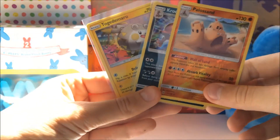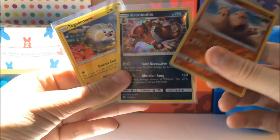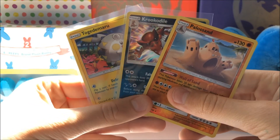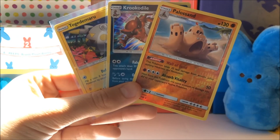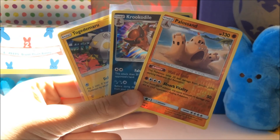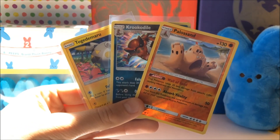So average pulls — we got the Togenomaru promo, Croconaw Holo, and the Pelipper Reverse Holo Rare. I hope you all enjoyed this video. If you did, leave a like down below, subscribe for more content, and comment what you thought of the pulls. Tell me what you guys got — throw it in the comments below and I'll be sure to check it out. Thank you all so much for watching, and I'll see you in the next video. Peace.